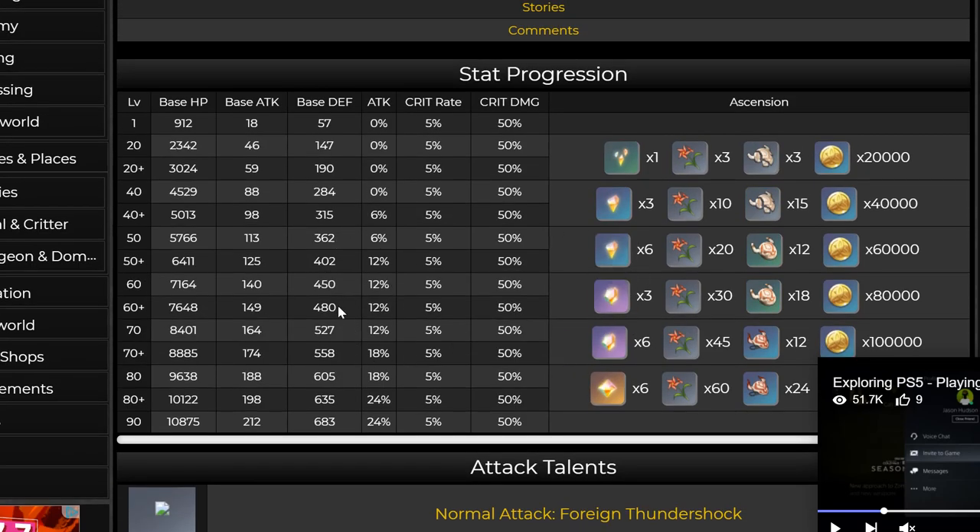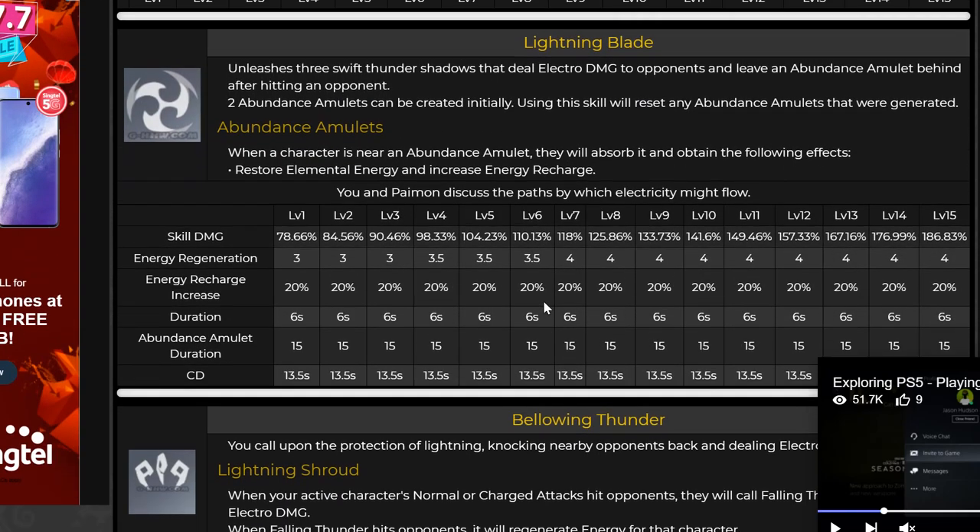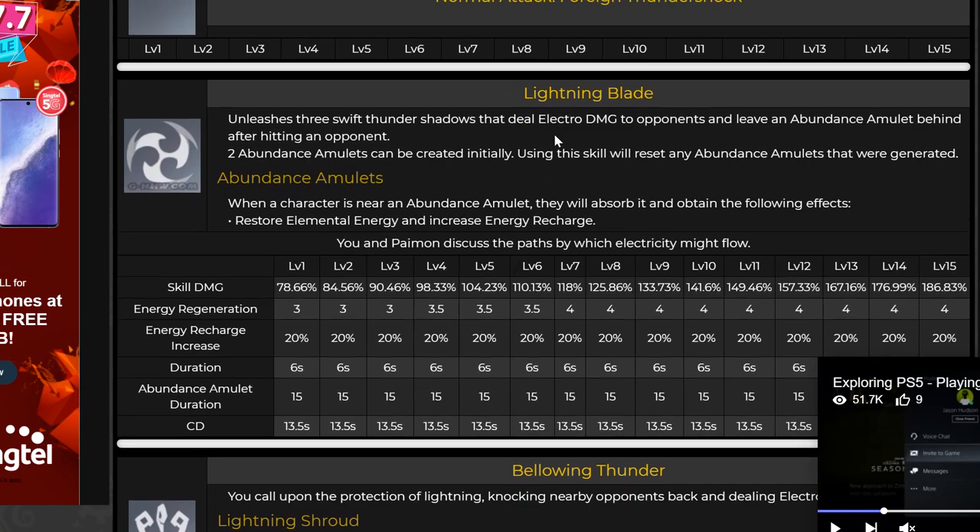Traveler stat progression — I'm not going to talk about that because it's the same whether it's Anemo Traveler or Geo Traveler. So first off, Lightning Blade, which is the Elemental Skill. It unleashes three Swift Thunder Shadows that deal Electro damage to opponents and leave an Abundance Amulet behind after hitting an opponent. There's no statement saying it has to be a different opponent, so I assume if we hit all three on one opponent, we get three Abundance Amulets with the C1 effect.